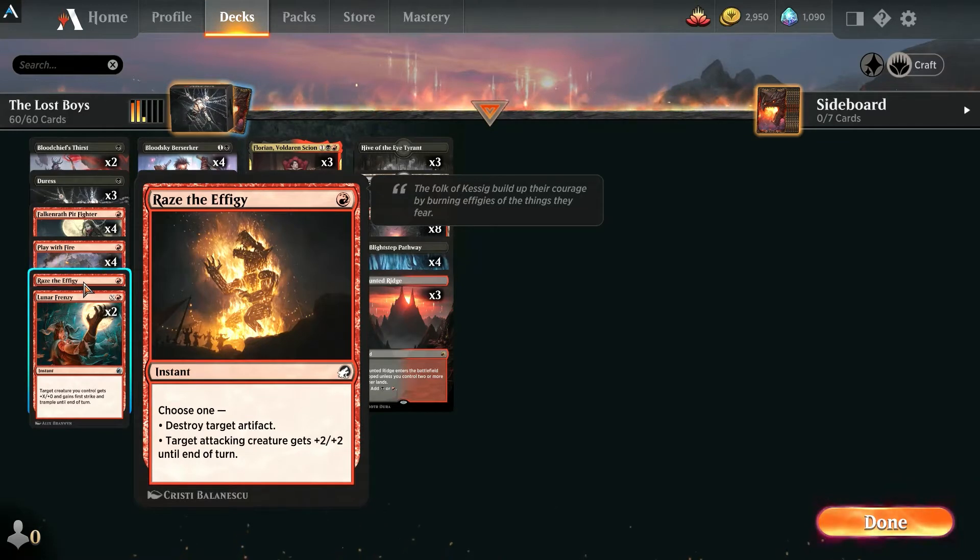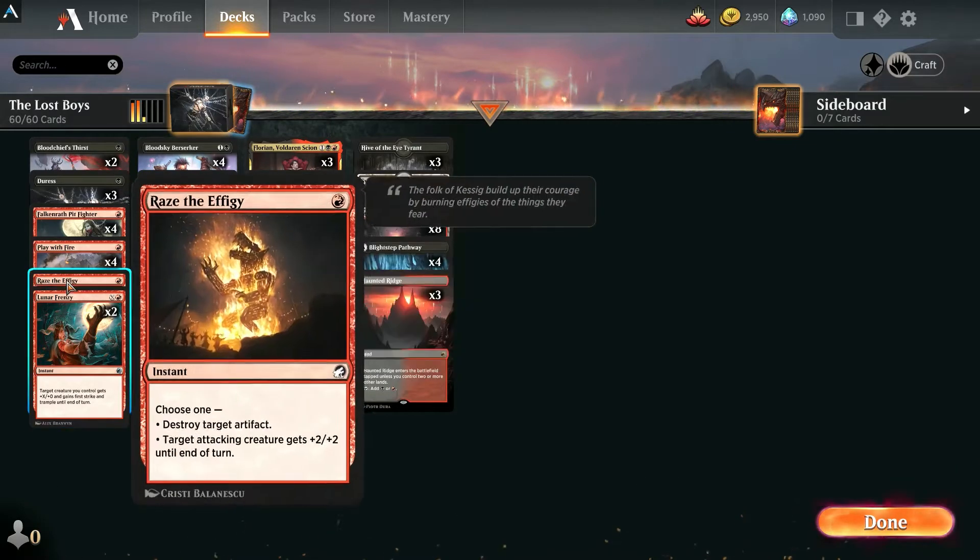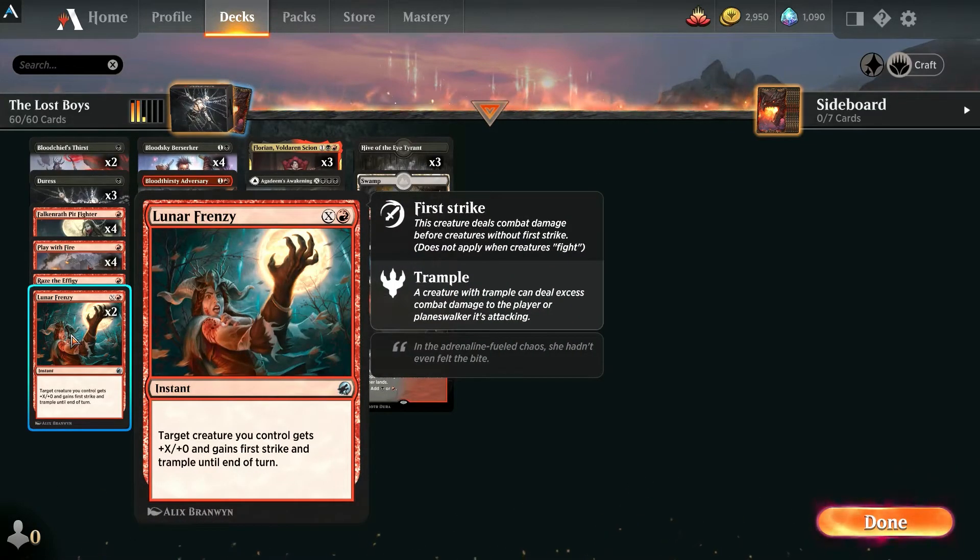We have a one-of Raise the Effigy to help in mono green or mono white matchups where they play Reidane with the shield — it gets rid of the shield, Seeker's Chariot, and other powerful artifacts in the meta. If they don't have artifacts, you can use it for the attacking ability — target attacking creature gets +2/+2 — a nice instant-speed ambush for one mana. We also have Lunar Frenzy, which gives your creature first strike and trample. You can pay X or just one red to activate first strike and trample — a nice card that can help you finish games.